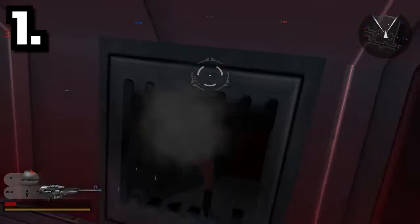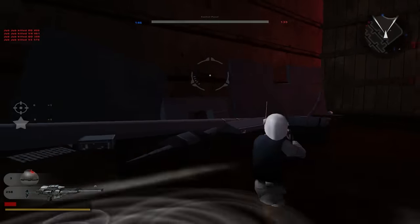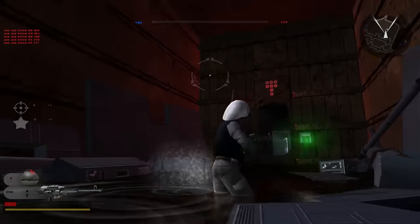Hey everyone, it's Andrew. On the Death Star map, if you break through the bars in the prison block, you can get into the trash compactor in which Han, Luke, and Leia were stuck in Episode 4, and I believe it will actually compact you.